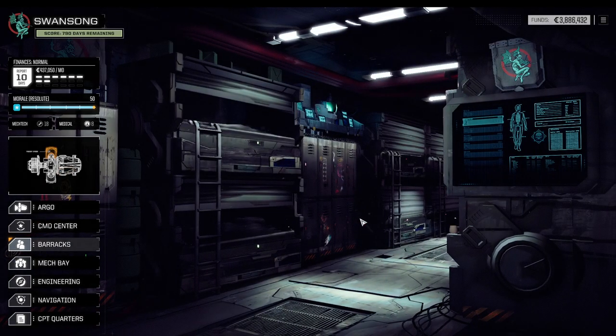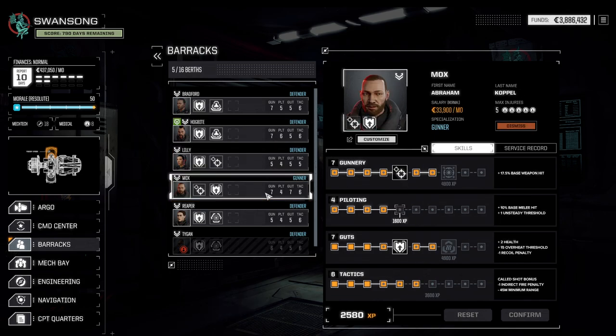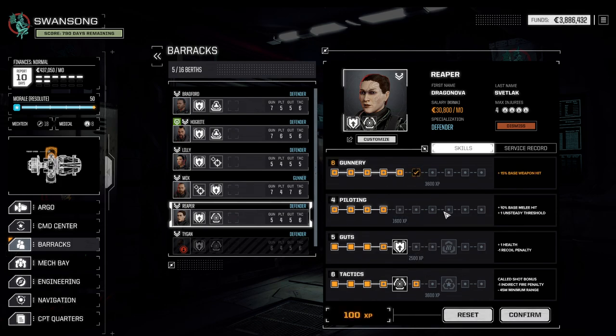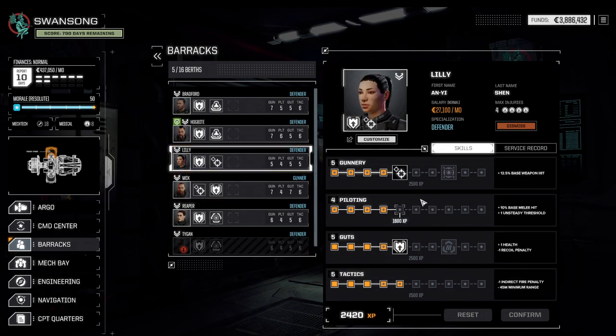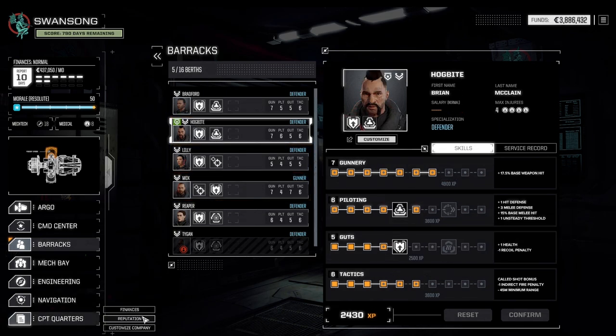In terms of experience, those missions weren't giving all too much XP. Reaper can increase her gunnery, which is always appreciated. Lily needs some more time in the field as well — she's getting outskilled soon, so maybe Mox and Lily can exchange places. Mox has quite high stats nowadays and might be one of the most skilled individuals. Navigation, Star Map — we wanted to look for a new system.